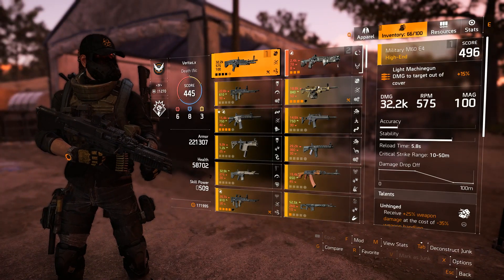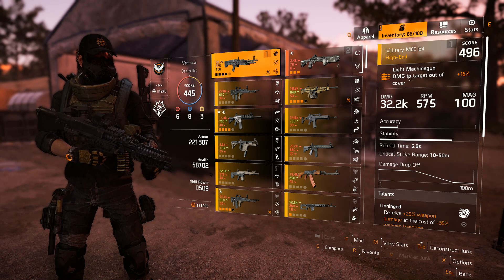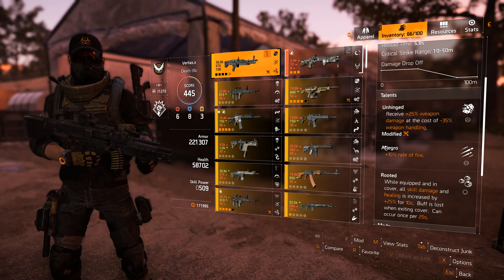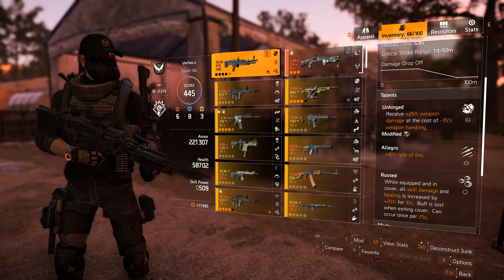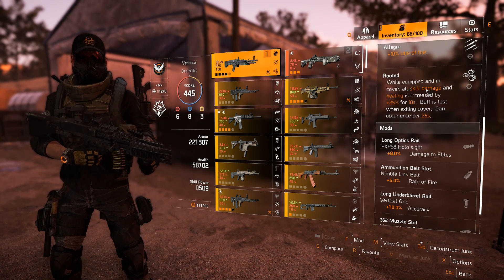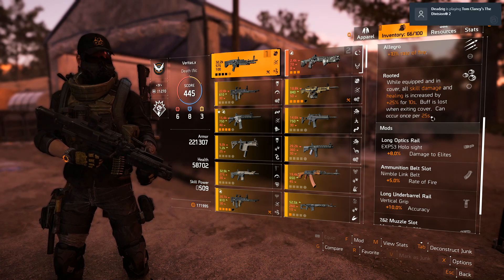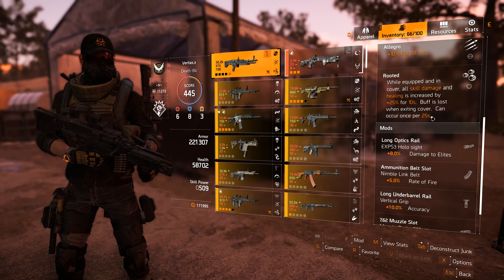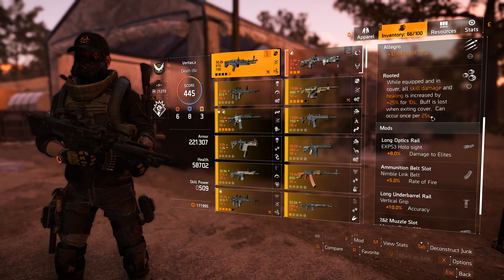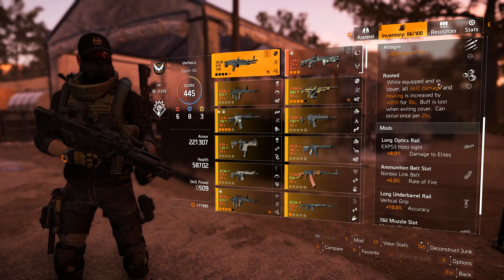Let's go through the weapons and gear. Unhinged is obviously the talent you want, and we're going to talk about ways to negate the weapon handling penalty - it's actually not as hard as you'd think. Allegro gives 10% rate of fire. I love Rooted - it gives you 25% healing when you're in cover. We're running an LMG build and we're going to be in cover a lot, which I'll show you with the knee pads.